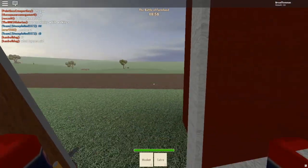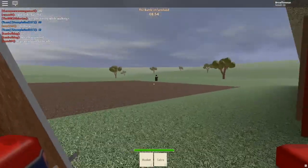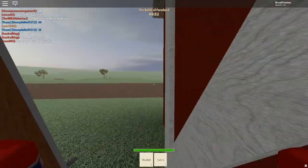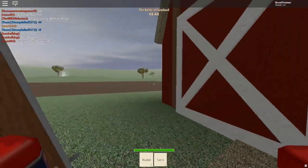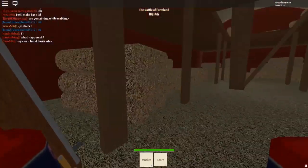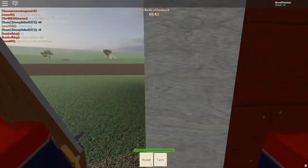Yeah, see, that's a rifleman. What you want to do if someone's aiming at you is move like that, because then you're hard to hit. Just a tip: when building as a sapper, you want to face sideways so they can't hit you as easily.